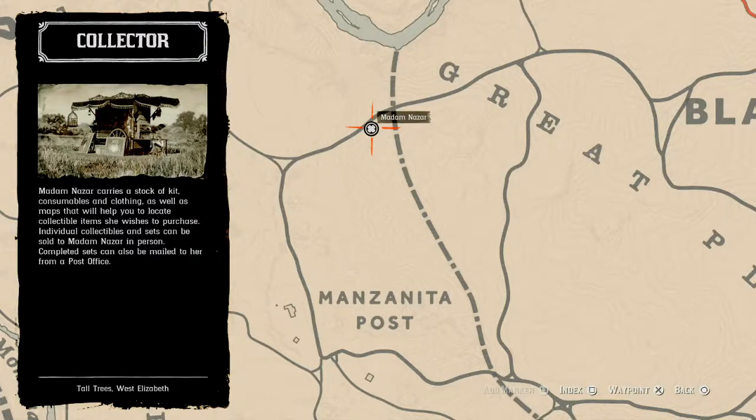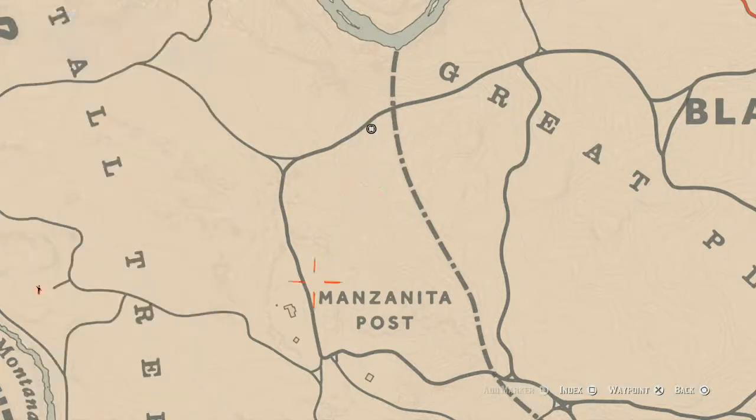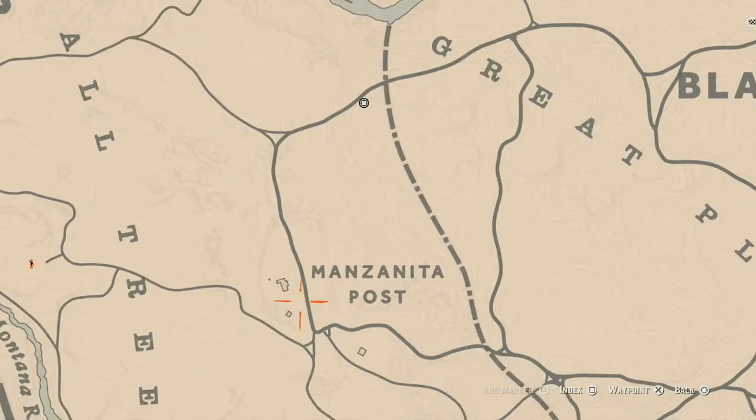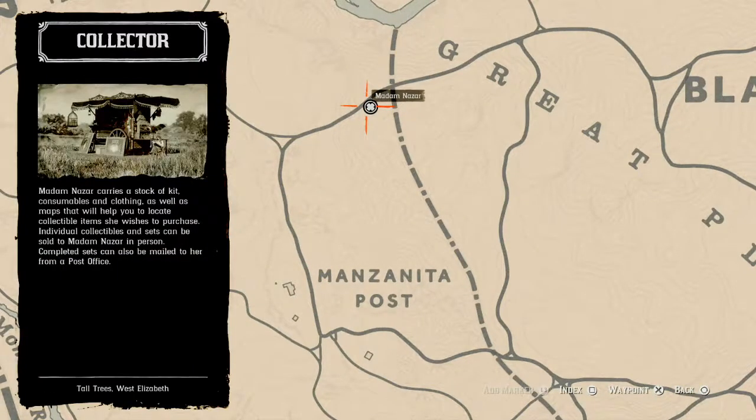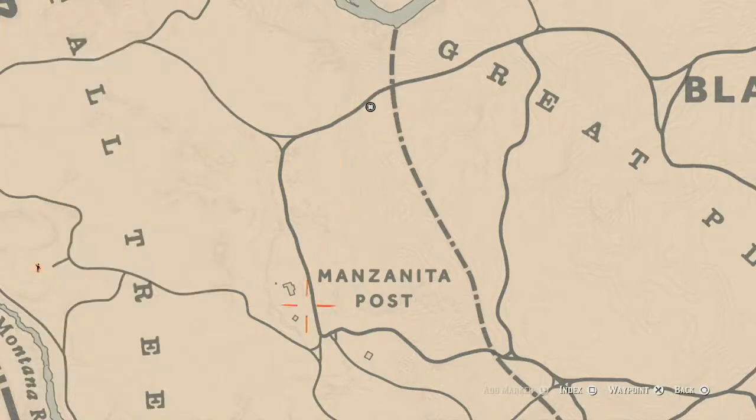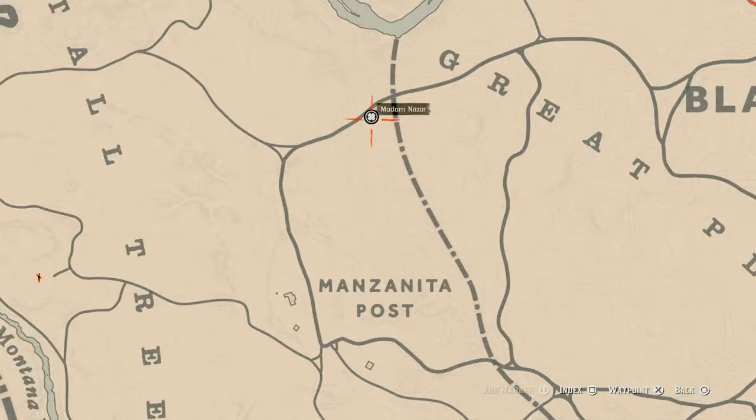How I personally get to her is I fast travel to Manzanita Post and take that road right around the bend and she's right there — super close, super easy. Or just be a savage and go straight through the woods and do a little beeline, but either way she's easy to get to.